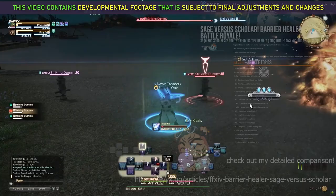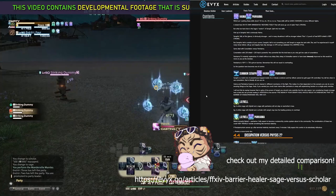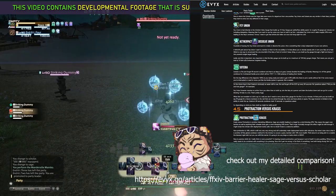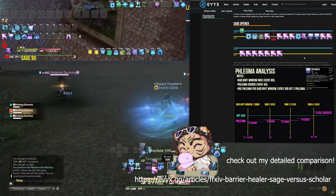Big disclaimer: Sage does share a ton of skills with Scholar factually. But how you want to structure and use those skills is going to have some incredibly huge differences that I would not overlook, and my hotbars are going to reflect that. I detail the similarities and differences on my website at evix.gg in nauseating detail — I can't get into that here or this video will become at least 3 hours long. These differences made me shake up my hotbars way more than I anticipated.